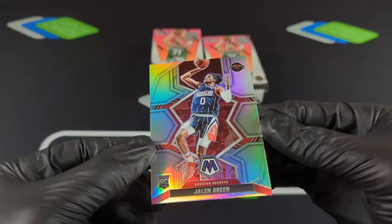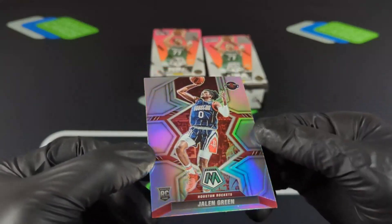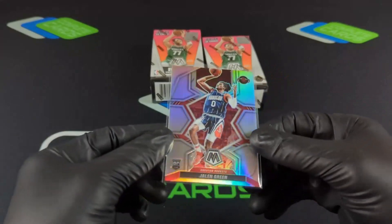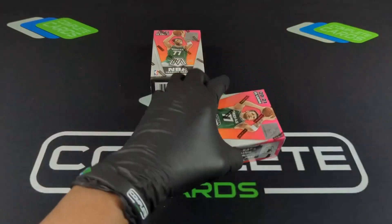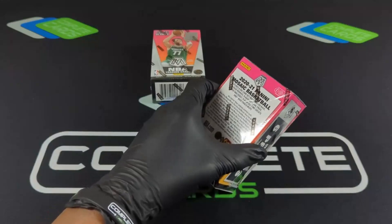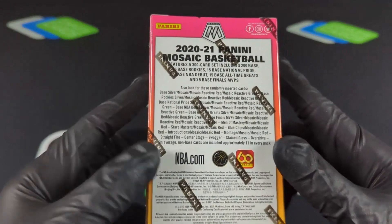I think we saw something on Jalen Green too — a little dent right there. But that's what we'll be chasing here. Hopefully this is the standard, which is two parallel rookie cards per box. As you can see, we probably have about six or seven rookies, and we also had three other parallels for our veteran players. So we will be opening up seven blaster boxes in the break. There's some good chances there. And then we also have six cereal boxes from the year before — chasing Ant and LaMelo. Definitely silver mosaic — that's a huge hit for us.